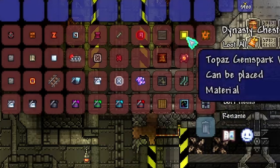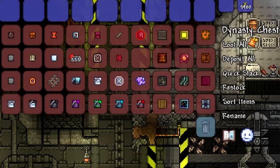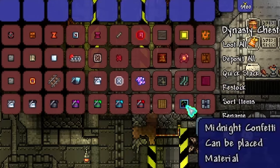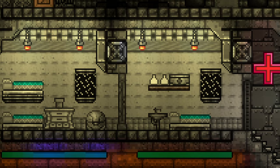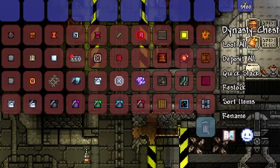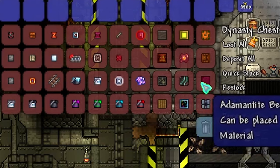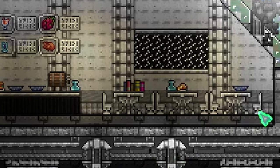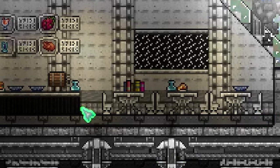We also went with some topaz gem spark and some other gem spark that we just painted. Then we also went ahead and used some crimson blister walls as well as some midnight confetti — these are for the TVs, and the blister walls are just thrown here and there throughout the design. Then we went with a little bit of adamantite beam wall as well as some boreal wall — just really flat neutral colors that I really like. One wall I didn't add here is cobalt brick wall, which we painted white, so feel free to remind yourself to add that to the list.